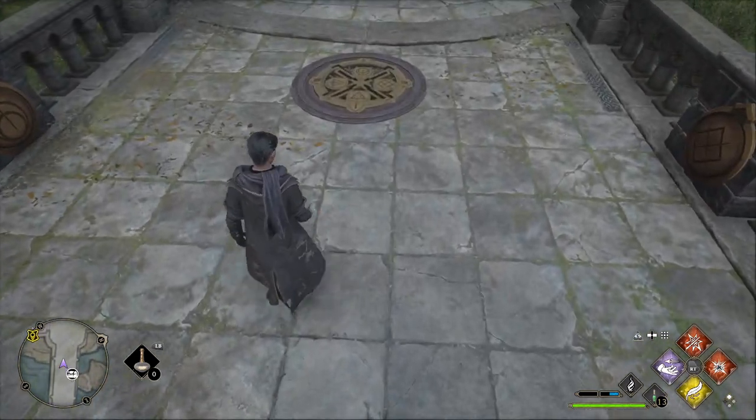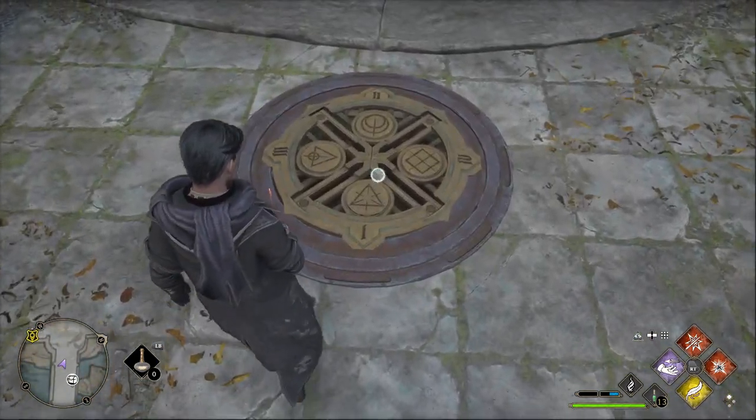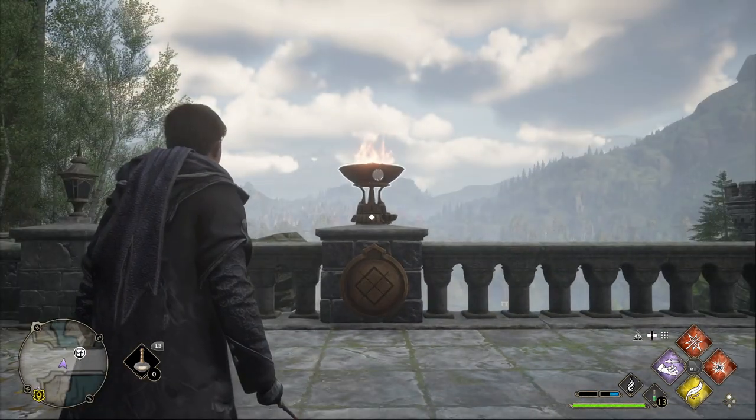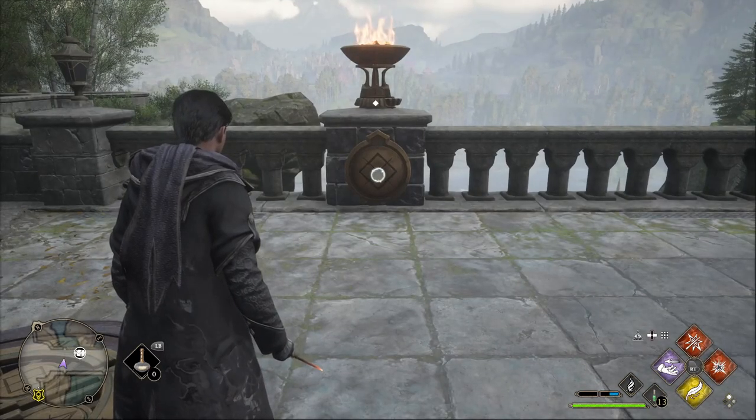What you might not have come across is that on the other side from this flue station, you'll see a little puzzle indicating different symbols with different values. Each one of these symbols actually correlates to a different lantern.